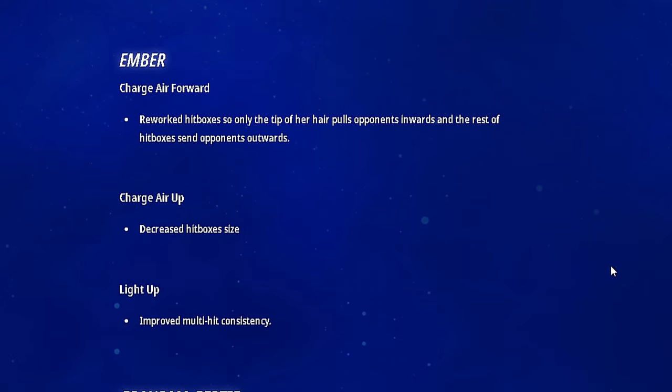Ember got three changes. Charge air forward got reworked hitboxes so only the tip of her hair pulls opponents inward and the rest sends outward — the hitbox kind of sucked before, so this is good to see. Charge air up got the hitbox size decreased, which makes sense because it was huge and inconsistent. The light up tilt got improved multi-hits because you would fall out of it before. So she's going to have more guaranteed combos now, hopefully.